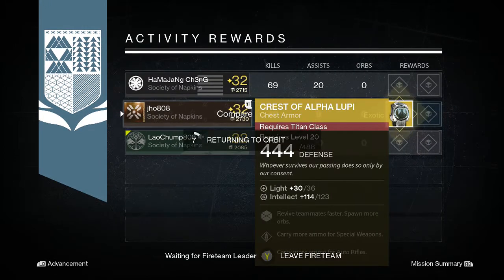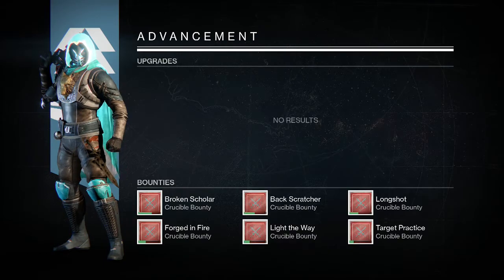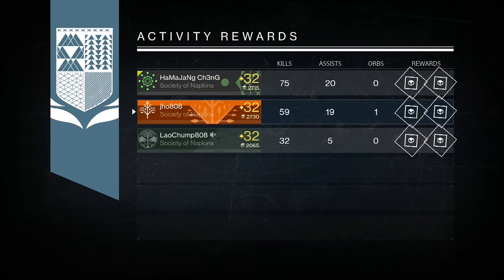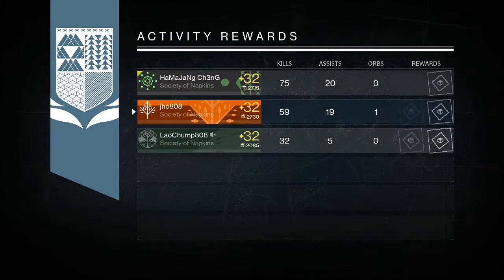Going into my rewards — on my Warlock we get a Crest of Alpha Loopy chest piece for the Titan. I already had this, but it's always good to get more exotic shards, especially going into the House of Wolves because you can use them to ascend your exotic to that new damage cap.